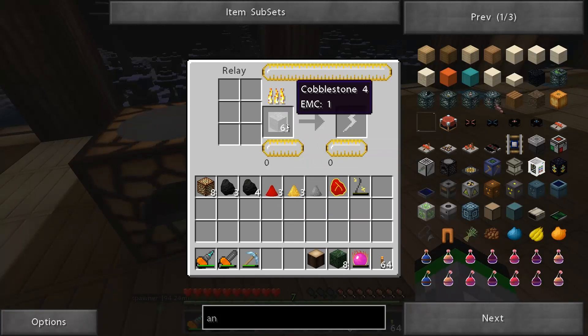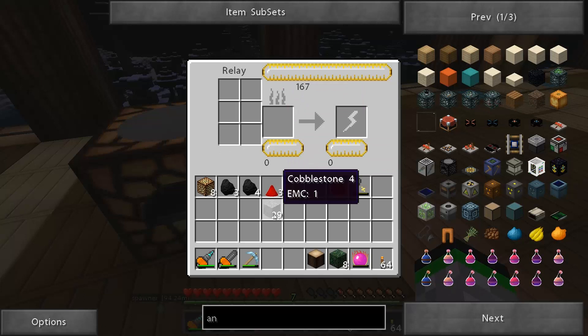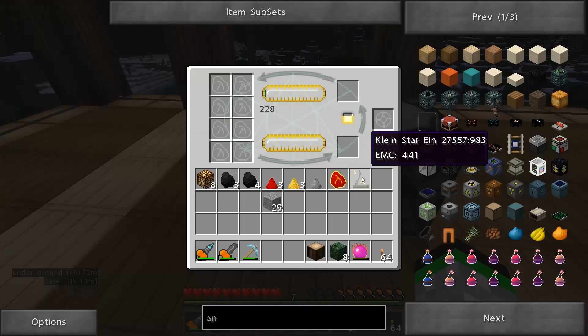We can put these in here and it'll start burning these down - they're one EMC each so it'll start giving one. It goes relatively slow - the Mark 2 will go a little bit faster, and the Mark 3 will go insanely fast. I believe it can do a full stack of anything in about 10 seconds. Mark 1 has one slot, the next one has an extra row, and the other one has a total of 12 - I think it's six, nine, then it adds a row down for 12. To take the charge out - this bar up here is how much it can hold - put this here, drains it out and gives us it. This also has a bar to show you how full it is.